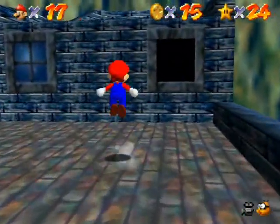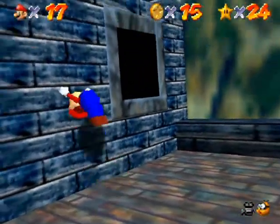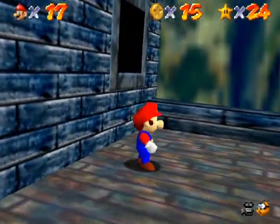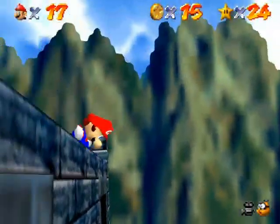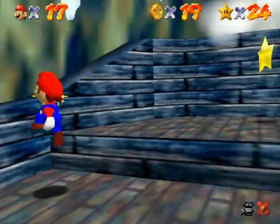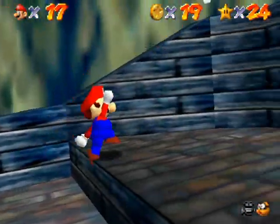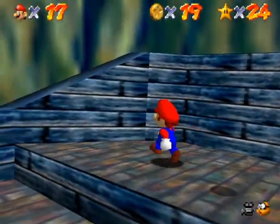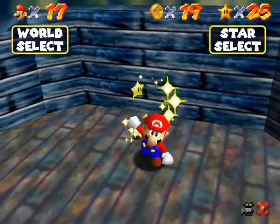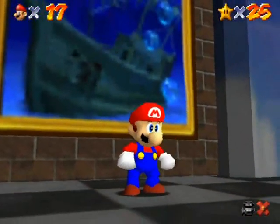I gotta get on top. There's seven and there's eight. The star appears over there — there is no shadow star where it appears, I just knew it appeared here from experience. The dang floating ship. Yeah! Sweet — let's continue.